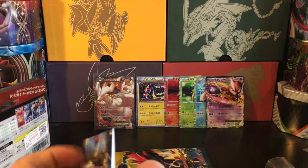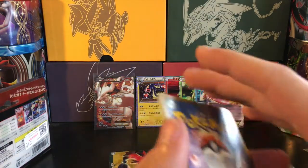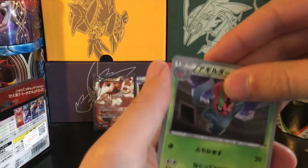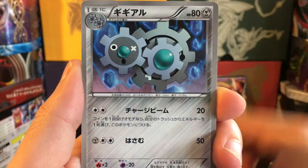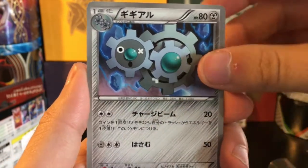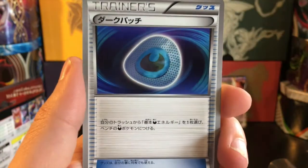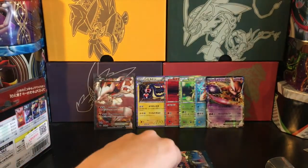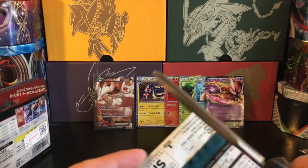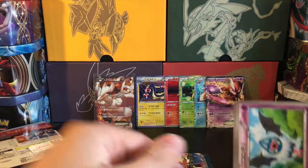Usually you don't get ratios like this of course, but let's see if we can continue it here with dark rush. One to the front - we get Excadrill, Klink, Klang, I think this is Klang, Vaporeon, Zorua, and a dark patch. There we go - that is the first pack that does not yield a holo. But even if none of these dark rush packs give us holos, we've still hit way above average for this box.